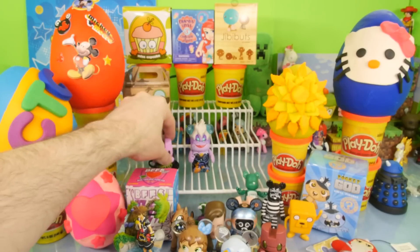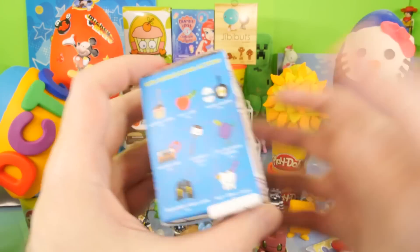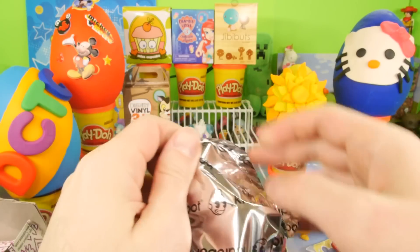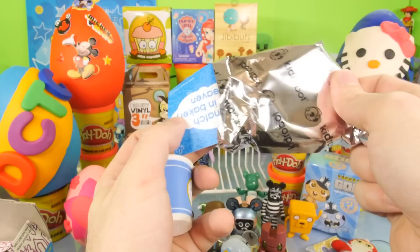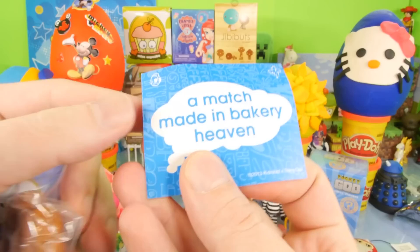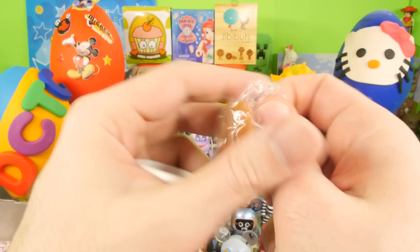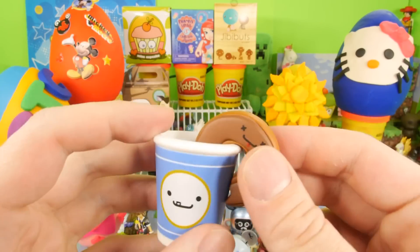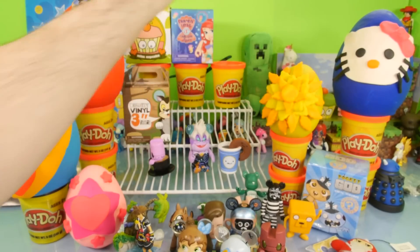We're going to open up another BFFS. You guys just keep requesting these even though I did an entire video on them, but we'll keep doing them until you guys absolutely get tired of them. For this one, we got the little cup of coffee and the donut. Here are the two. The card says 'a match made in bakery heaven' — we got Joe and Mr. Donatsu. Here's our police officer special: the cup of coffee and the donut. I don't drink coffee — I've never even tasted it — and I try not to eat too many donuts because they're pretty high in calories.